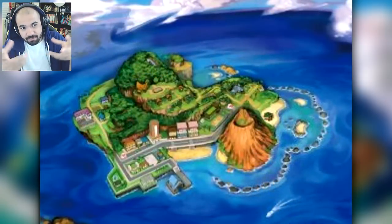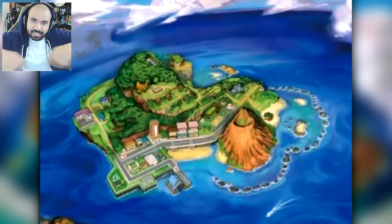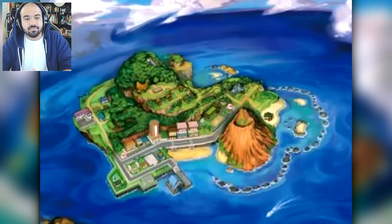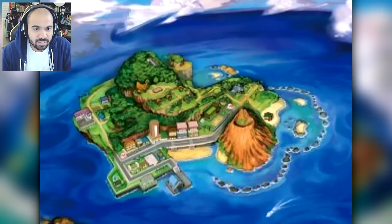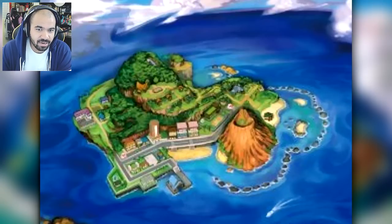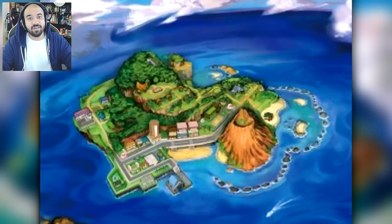We believe our starting point is island two, because if you tilt it a little bit it looks exactly like the island from the first trailer where we received our starter Pokemon — the little hut, the mountain landscape, and the battling area. Kristen agrees, especially noting the buildings to the left of that volcano mountain area and what looks like a tall building that could be a department store.